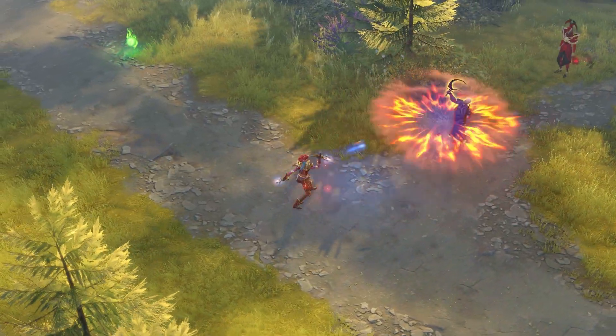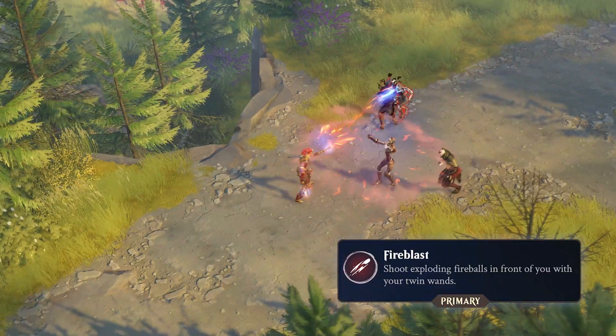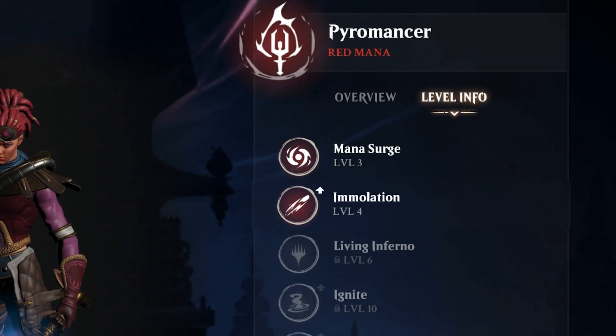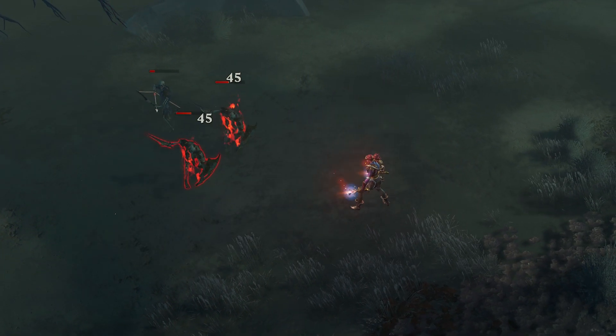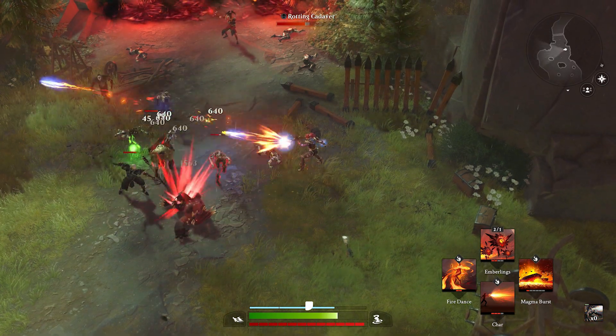The primary attack for the Pyromancer, Fireblast, is a rapid fire projectile combo that explodes on impact dealing splash damage. Upon unlocking the Immolation upgrade at class level 4, the second Fireblast projectile also applies a stacking damage over time effect onto any enemy that it hits.